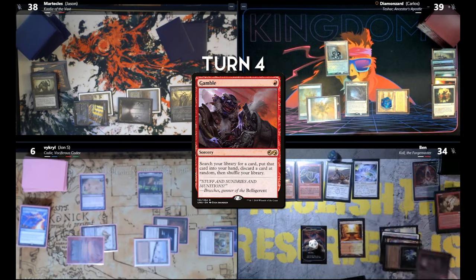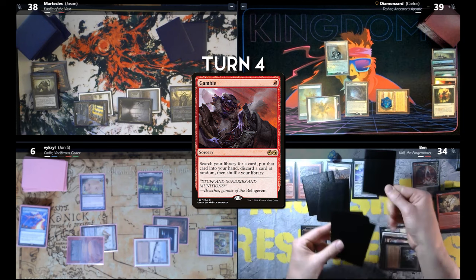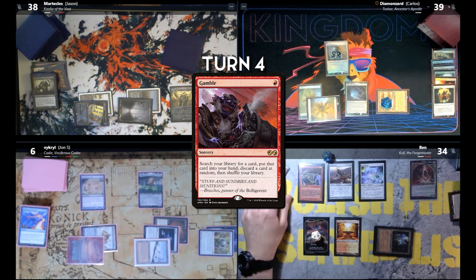Cast Gamble — I'm going to search for a Kobold, that's what I'm searching for. Carlos, pick one through nine starting from the left. Five! Oh my goodness. Pearl Gambler! That was insane. Go to attack phase — swing on. Block Cole. Take three.